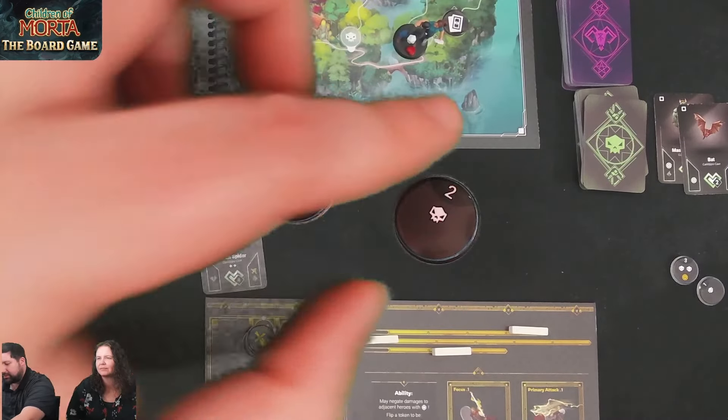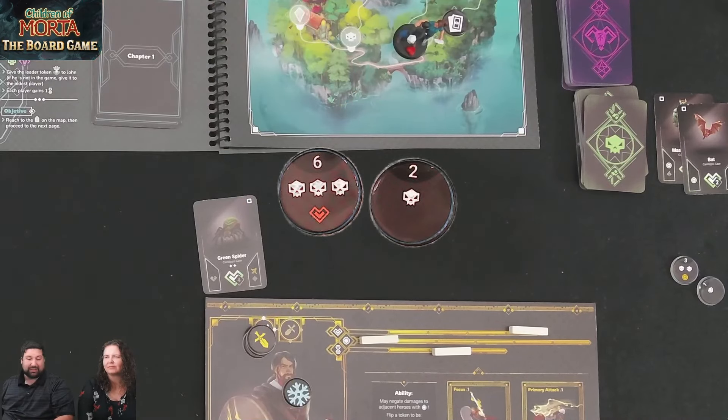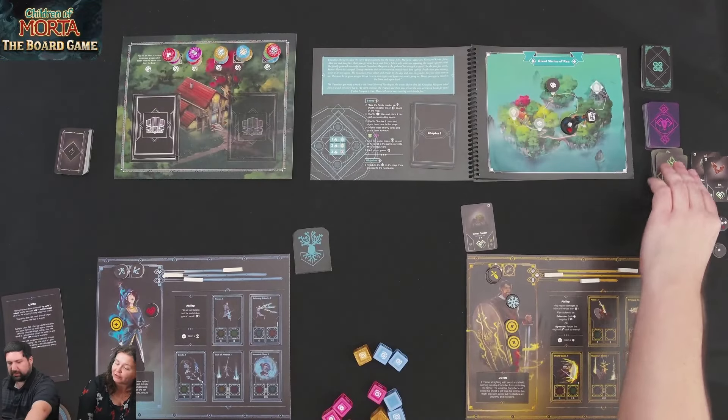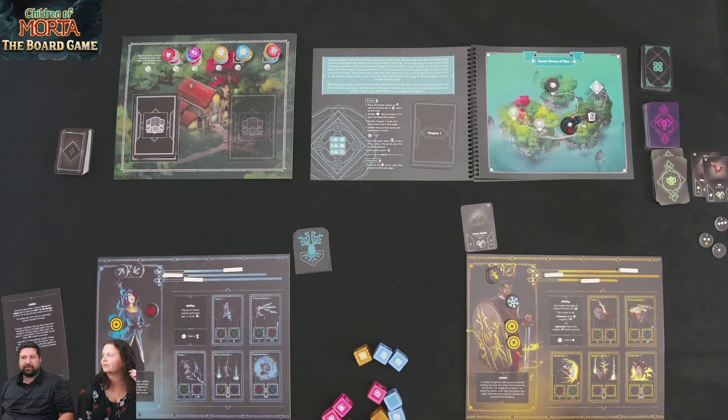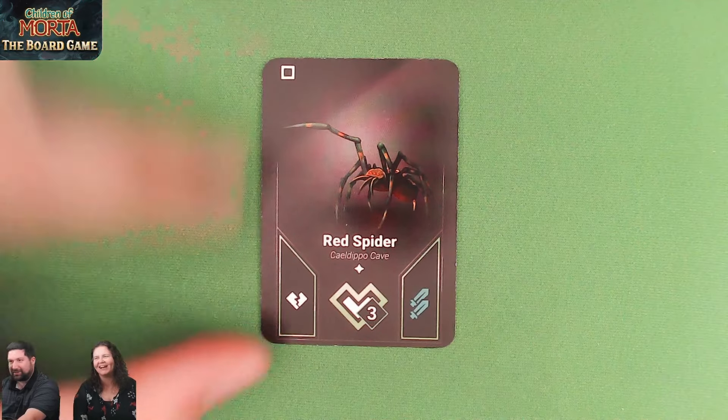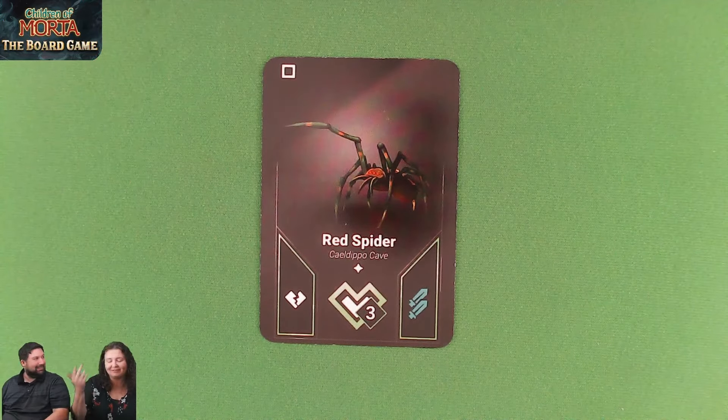Kim has two encounter tokens as leader and gets the bigger one. Disclaimer: the number six is a misprint — it's supposed to have two enemies on it. The red symbol means it's a potion. So Kim gets two enemies plus a potion, which lets her spend it to heal. Steve gets one enemy. There are definitely changes coming to this game in the final production.